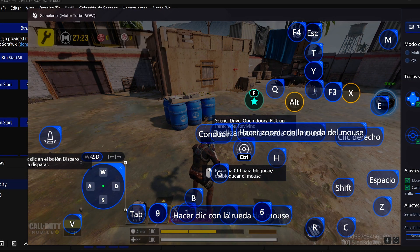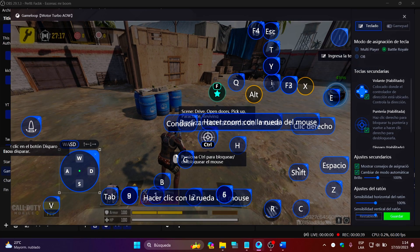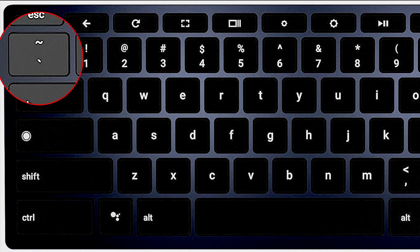I'll start with the M key, which is already assigned to the map. Personally, this key is very uncomfortable for me, so I'm going to change it to the degree key, which is right above the Tab key. This makes it easier and faster to press and view the map.